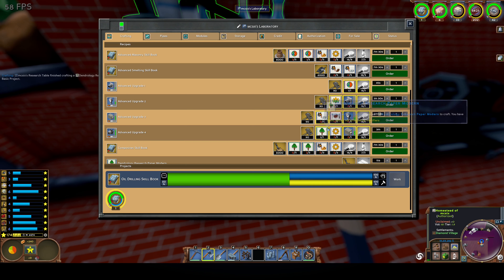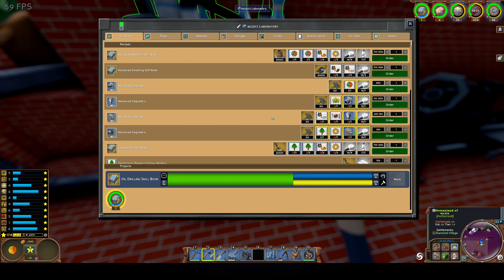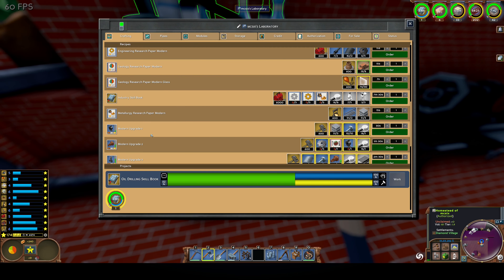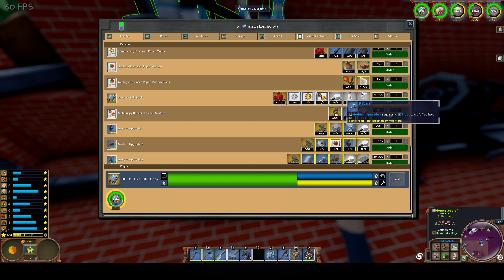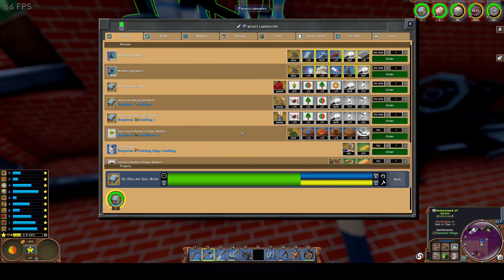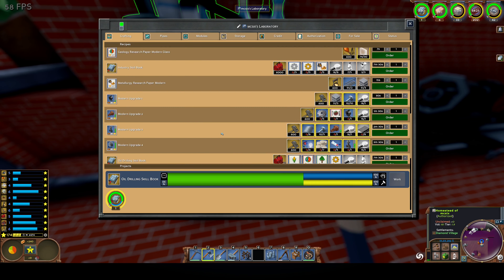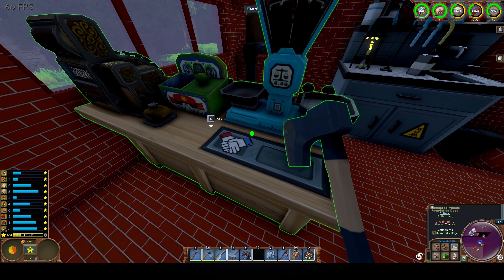Dendrology — those are a bit more complicated. The basic researchers are kind of easy to get and can be done on a regular research table, but those advanced ones will be more complicated. To get the modern upgrades, which I can now make just as I have steel and rivets, it's going to be kind of fun. The original stuff is still kind of hidden in this menu. I also added the store element.